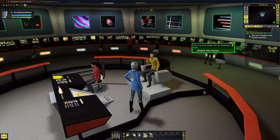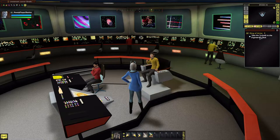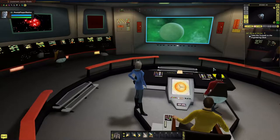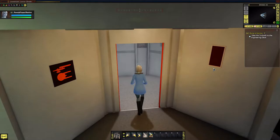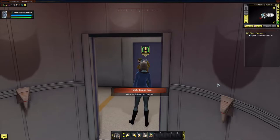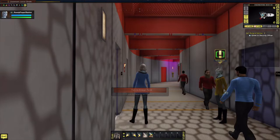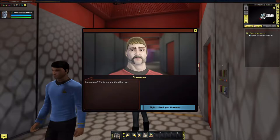Your current tasks are displayed on screen. We take the turbolift to the engineering deck - there seems to be only one turbolift. Heading to engineering deck now. A crewman helpfully points out that the armory is the other way.